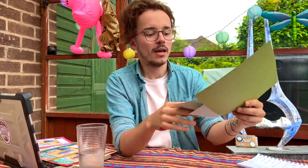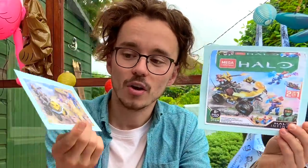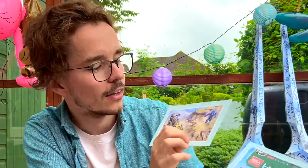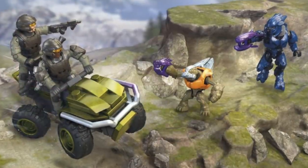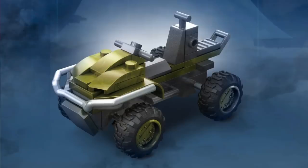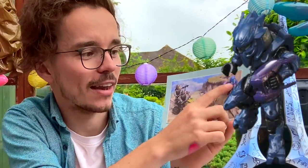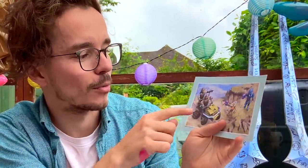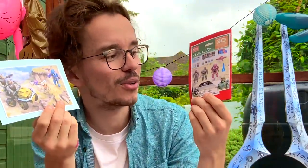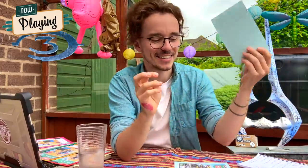Now we're onto the last three — the three UNSC vehicles. We've seen teasers of these before but now we've got really high-quality pictures. We've got the Mongoose and the Warthog, which both go really nicely side by side. The Mongoose is basically the best army builder set I have ever seen. You get two marines, a Grunt, and an Elite for like a $20 set with this Mongoose. How could you not buy a hundred of these to army build with? They're perfect. Especially that Halo 3 designed Elite and these two marines.